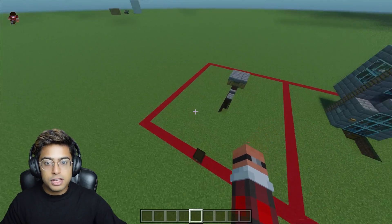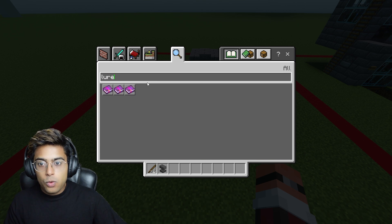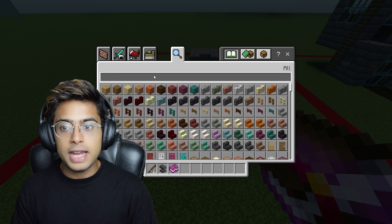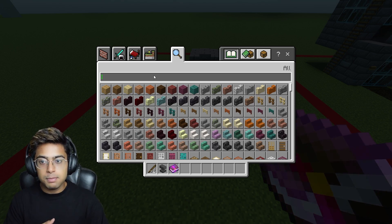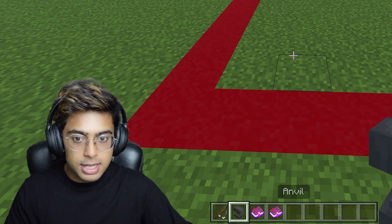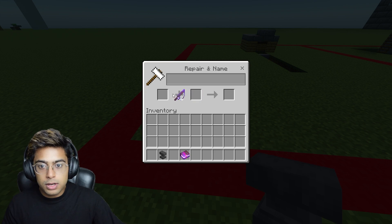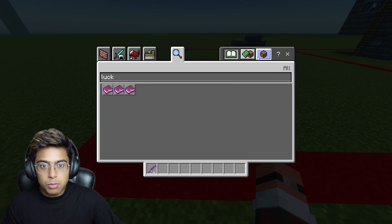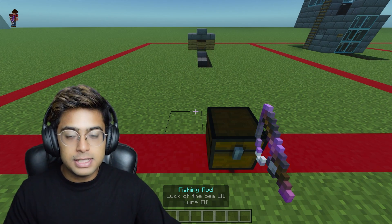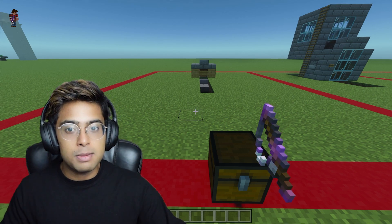Now let's start with the fish farm. I'm going to grab a fishing rod and an anvil where you need to get the lure enchantment. If you don't have any enchantment it's fine, but to improve the farm you can use enchantments — lure and luck of the sea. If you use both, you're going to get a lot of loot apart from the fish. Your fishing rod will never lose durability with this farm, even if you don't have mending.